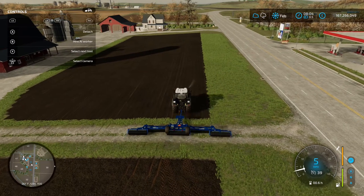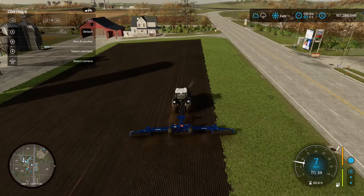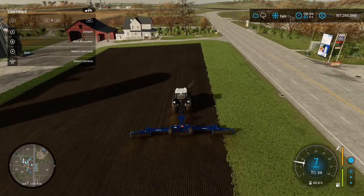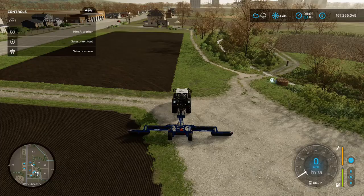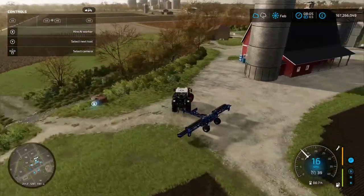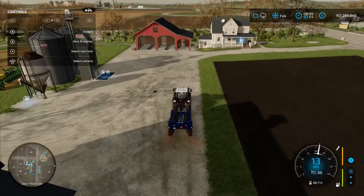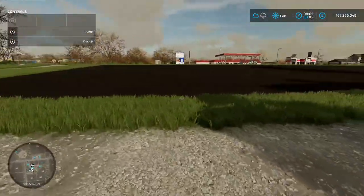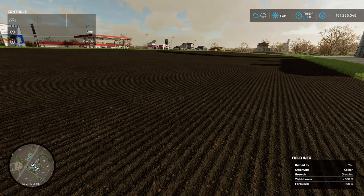Drive through the field again — you'll see the change in texture. Make sure you cover the whole field. Now, the only other thing you may need to keep an eye on is weeds, if you have them turned on. When they start sprouting you can use a weeder; if they're a bit bigger you'll need herbicide spray. I've got weeds turned off, so I'm going to fast forward and we'll see some growth.